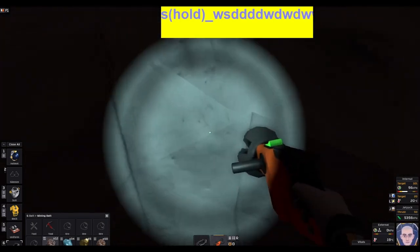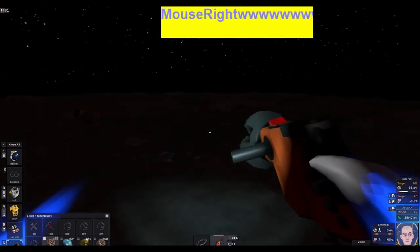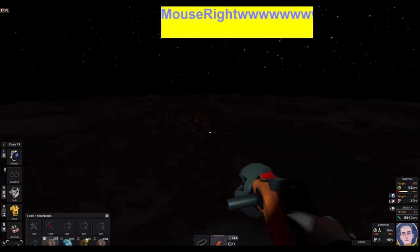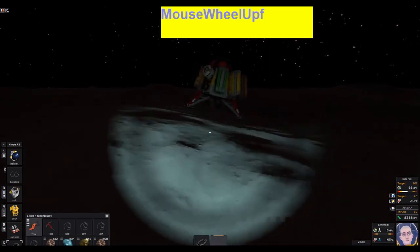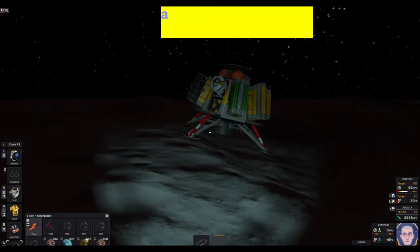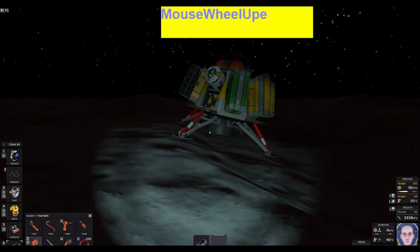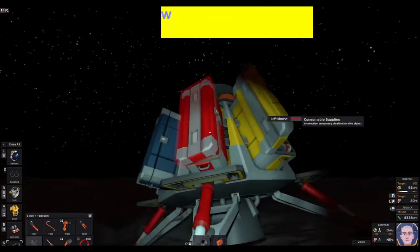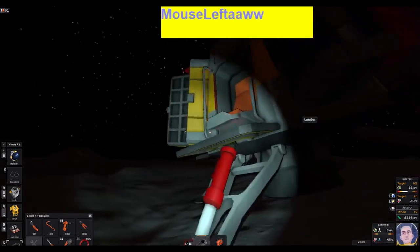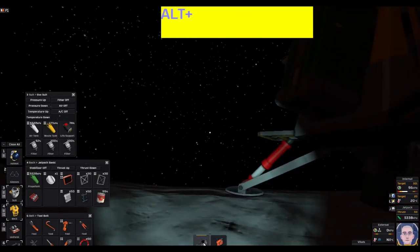That's plenty to start off with. Now I want to find copper, but it's dark so I'm going to go home — I don't want to get lost. We're going to change to our tool belt and hold six to put the mining belt on our waist. We'll place this mining belt into storage.